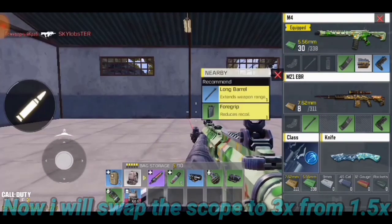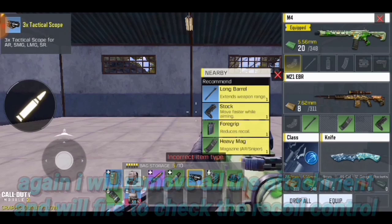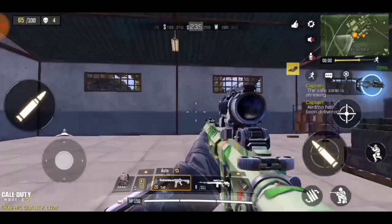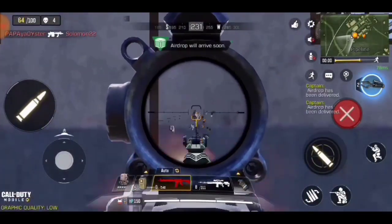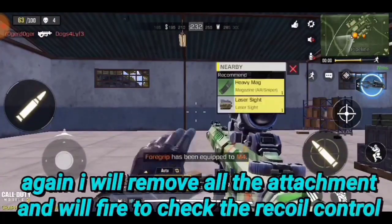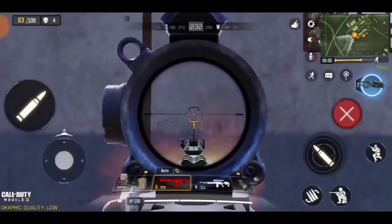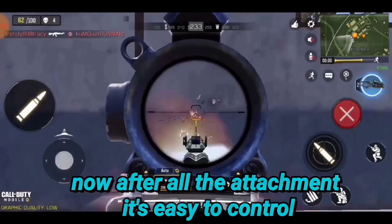Again I will remove all the attachments and will fire to check the recoil control. Recoil is really high and difficult to control. Again I will remove all the attachments and will fire to check the recoil control. Now after all the attachments, it's easy to control.